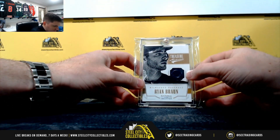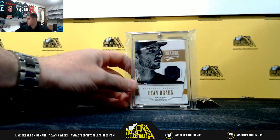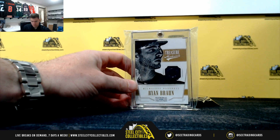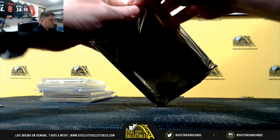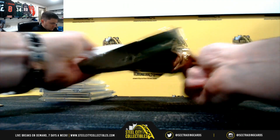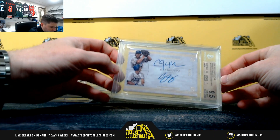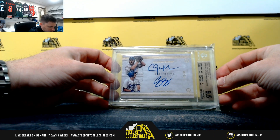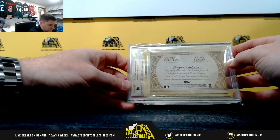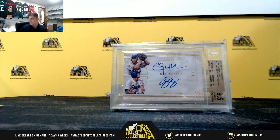Ryan Braun from National Treasures with the button patch — it's going to be one of six. So nice, Ryan Braun. And big hit: Clayton Kershaw and Corey Seager, 31 of 35 from 2017 Topps Definitive, 9.5 Gem Mint, 10 on the auto. So a big hit there — Kershaw and Seager. I'll just list that as the Dodgers Duel.